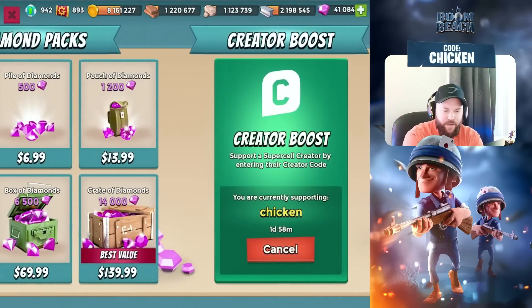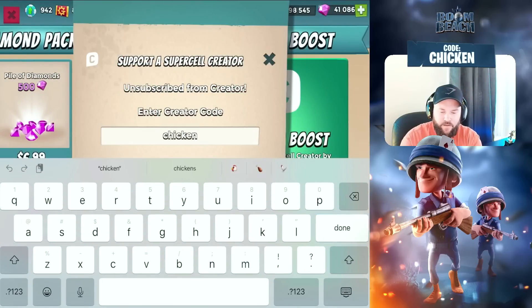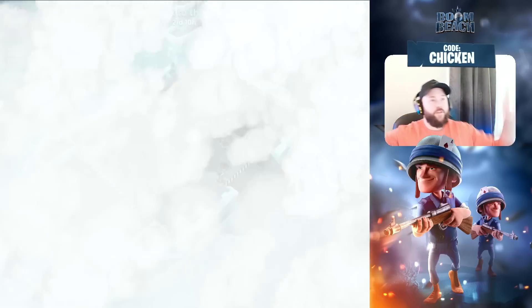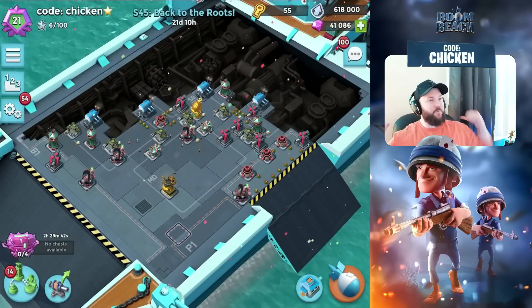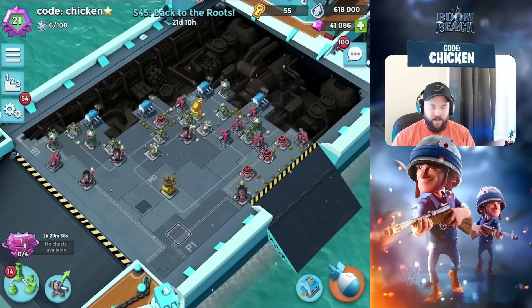We have no more free diamonds, but if you're in there, you know what to do — use the code CHICKEN. All right, so we're coming to you live from the new studio in the new room here. Still a work in progress, but we got it set up to the point where we can use it, so that's a dub in my books.